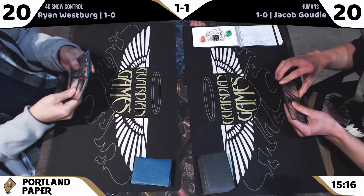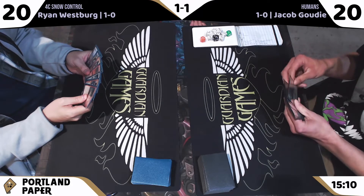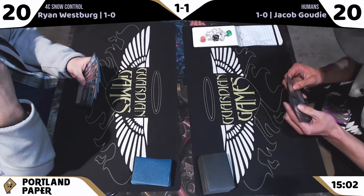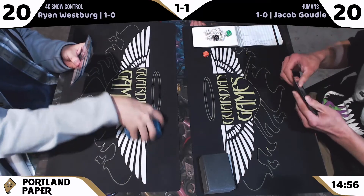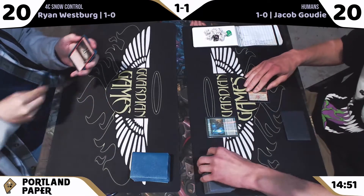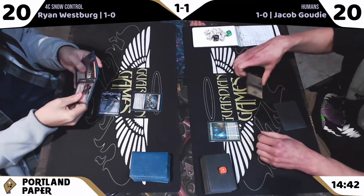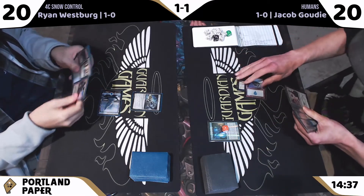Ryan is looking at seven cards, maybe going to keep six. I see a Wrenn and Six, a Jace, two Wrenn and Sixes — Wrenn and Twelve. An Astrolabe, a snow-covered island, and what looks like a Finale of Promise — no, it's got to be something else. It feels like we're on one land and that Astrolabe, hoping the draw plus Astrolabe gets us there. Waterlogged Grove — nice pickup. Island Astrolabe, love that. Blue source going to cast a Wrenn and Six. Just missing a fetch land for all the value.